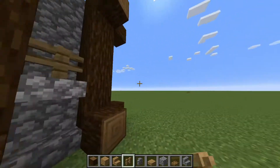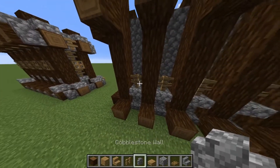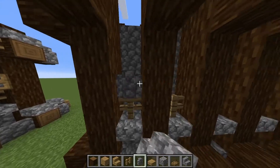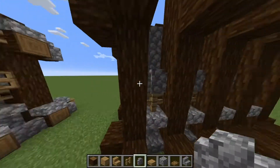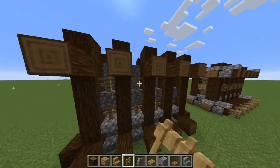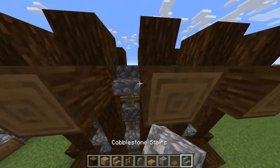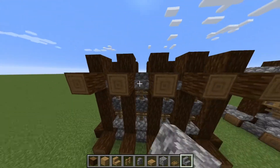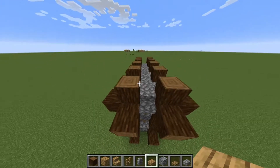On top of this oak fence we're going to be putting a cobblestone wall — boom, boom, boom, boom — there you go. Then on top of that we're putting some oak as well. Once that's finished, we're going to put stairs facing downward — boom, boom, boom, boom — looking pretty good.